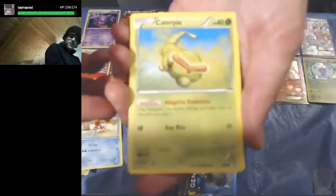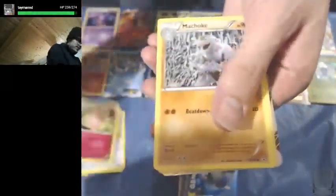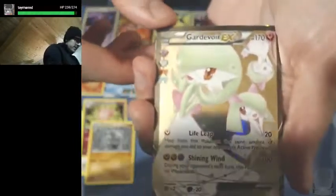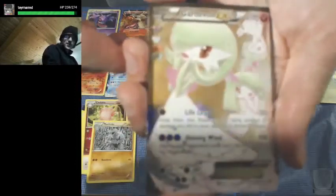Next pack. Darkness Energy, Krabby, Caterpie — not EX — Meowth, Fletchling, Clefable, Machoke — ooh, a Reverse Holo Dugtrio, I think that's the first Dugtrio we've seen. And we got an Ultra Rare Full Art Gardevoir EX from the Radiant Collection — first one of those! There we go.